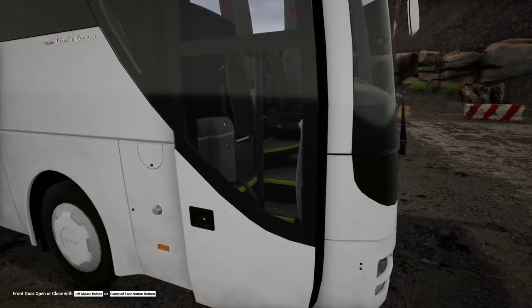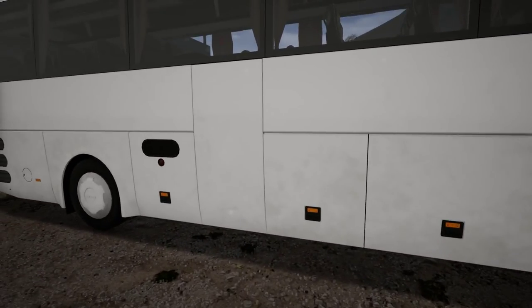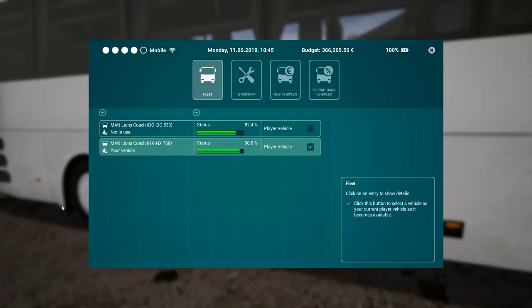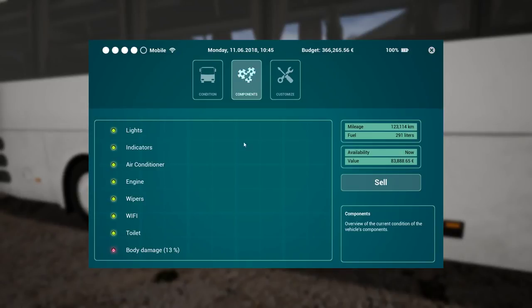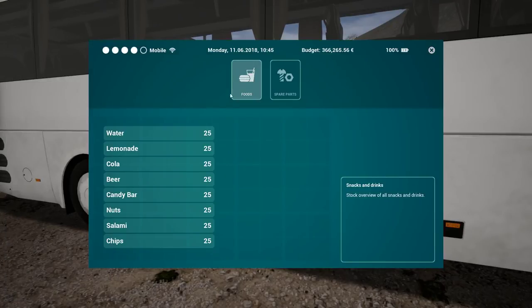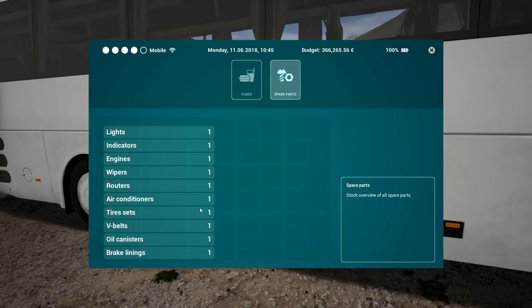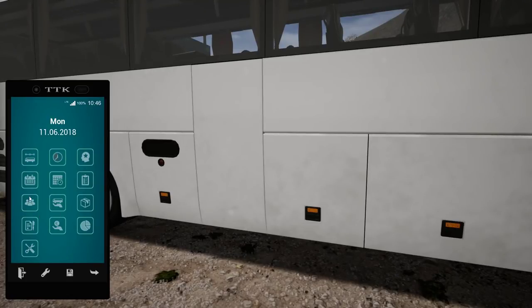The bus is looking a bit ragged and dirty. It needs a brake lining change and has some body damage. Let me check the inventory - we bought spare parts, we have all those. So we need to hire a mechanic so we can have our vehicles fixed and maintained.